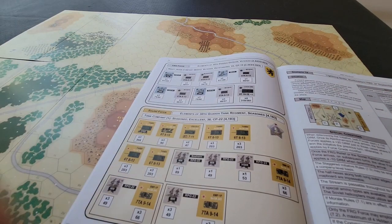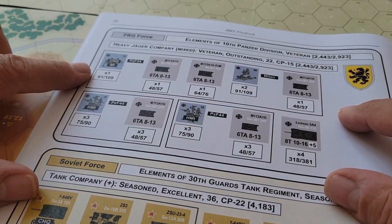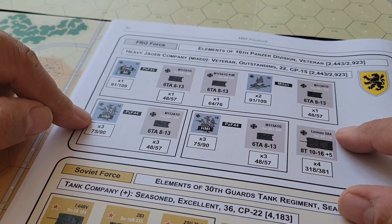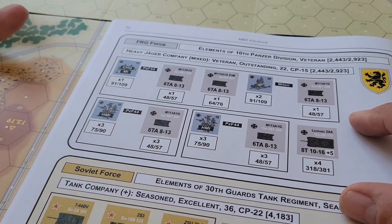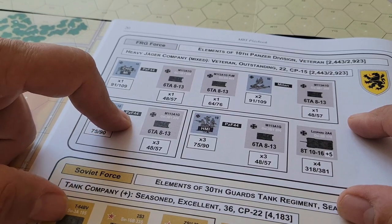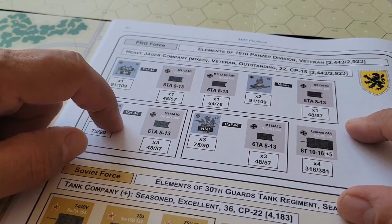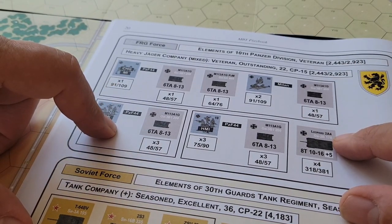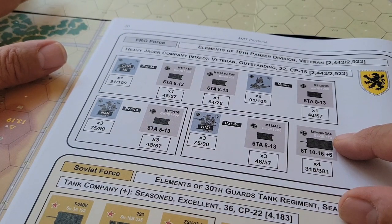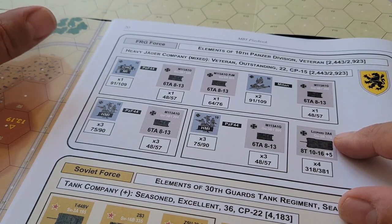Let's look at the force mix. The German force has M113s — headquarters and three heavy machine guns. There are RPGs, Panzerfaust — I'd have to look those up — and ATGM anti-tank capability from the infantry, which we'll spread around. And of course four Leopard 2As, which should have a nice effect. One interesting rule: hull-down attempts get a bonus for the Leopards in the first three turns if you need to reposition for better sighting.